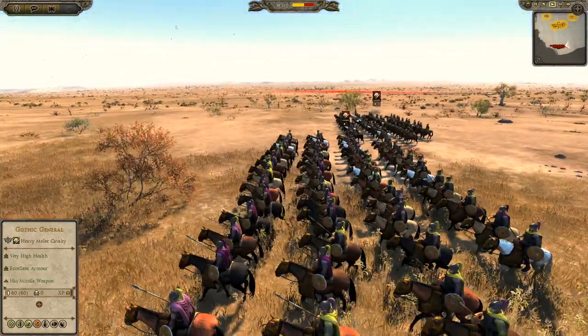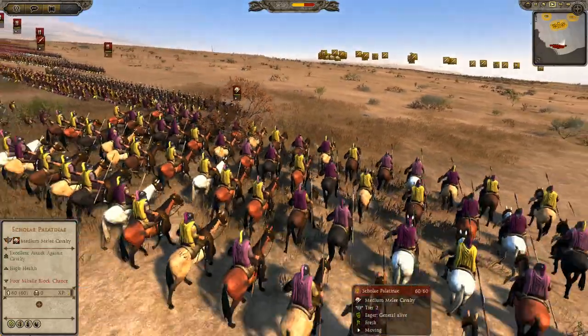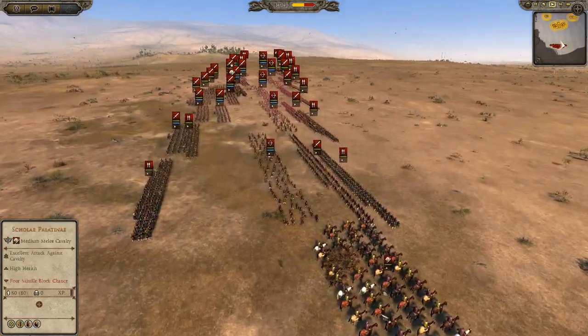You have Theodosius after, and then the game for Attila starts on the death of Theodosius in 395, around that point anyway. So we'll quickly go through some of the forces.